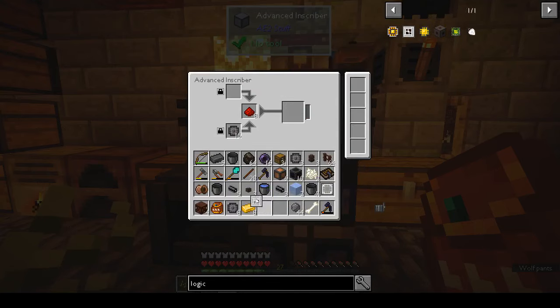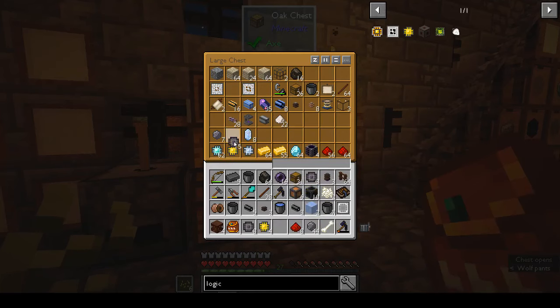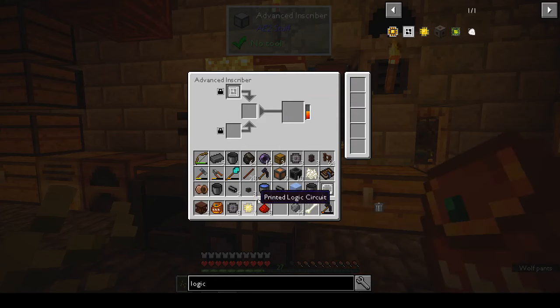That's gold and that. We put the gold in and it will make the gold printed circuits. Then we switch them around. I've seen that some people make two or three inscribers so they can do several processes at once. We can put back the extra printed silicon — actually that's going pretty fast.